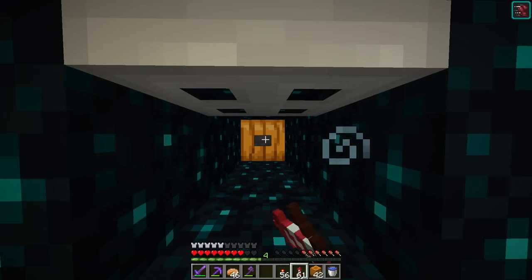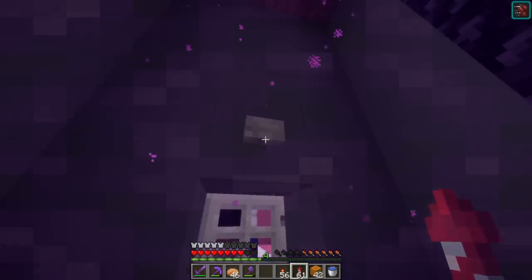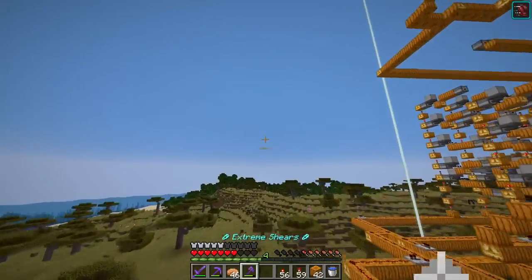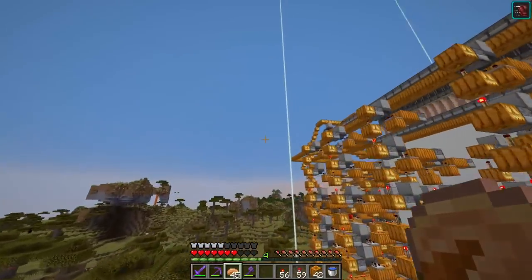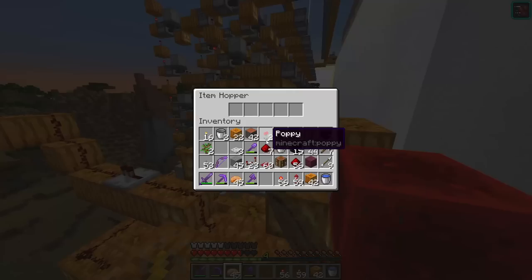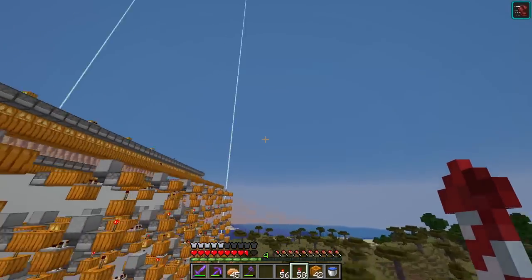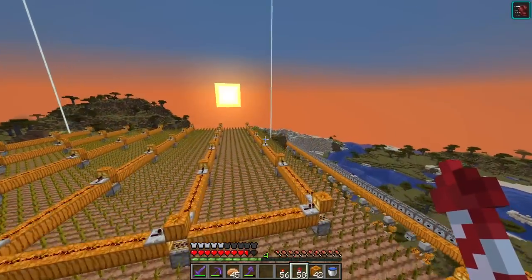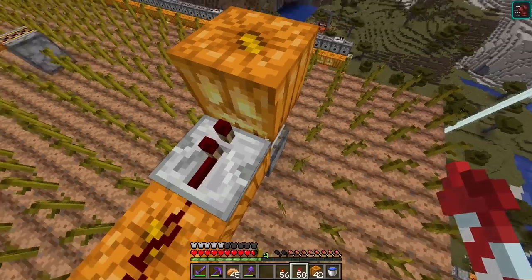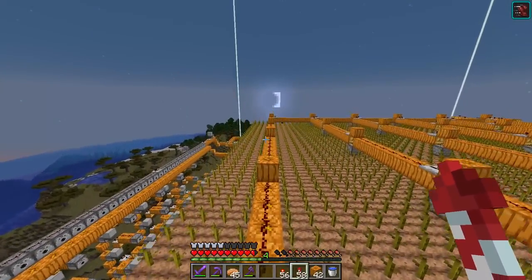One more button press — bada boom, there we go. Let's see it in action. Redstone block moved, clock should stop now — yes, clock has stopped. Very good. Then we'll go up and see if these also fired. The stick should have been dispensed, and it was. Awesome, this one too. Yes, everything working successfully.